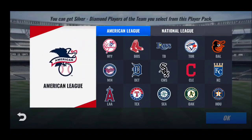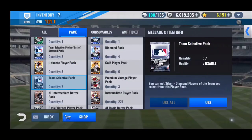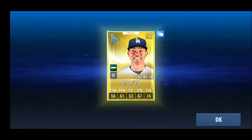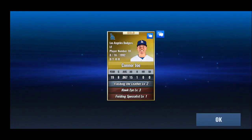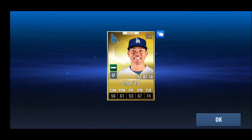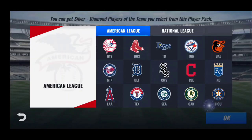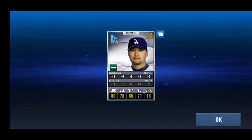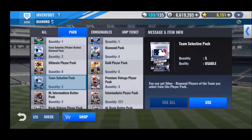Let's do the team selective packs — hoping for a couple of Kershaws to use for upgrade material. There's one gold and it's a Connor Joe. I was actually just talking about this guy the other night with another YouTuber named Striker Bruh. That is one of the worst Dodger cards in the game — just hilarious that he's in the game. Chan Ho Park — I could actually use him for upgrade material for the one I have in my lineup. I actually don't see that card very often, so pretty cool right there.